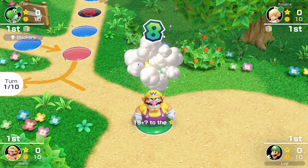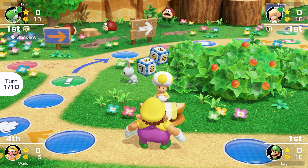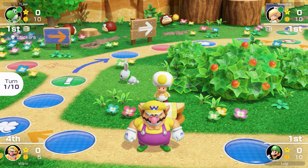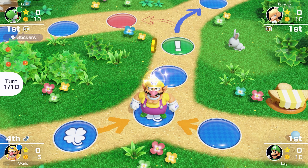Wario loves causing mischief so I'm definitely gonna be keeping my eye on him. Let's see what he gets at the item shop — looks like a double dice. Anything that doesn't affect us is fine. He's gonna land on the lucky space as well — he could get his coins back or another item. Oh, 15 coins, that's pretty huge.